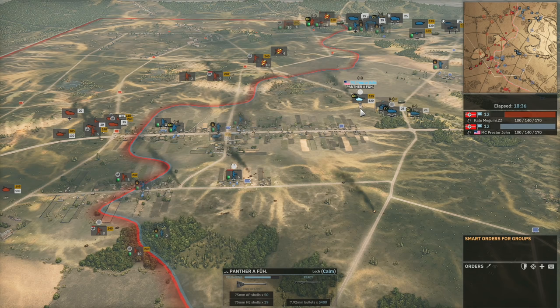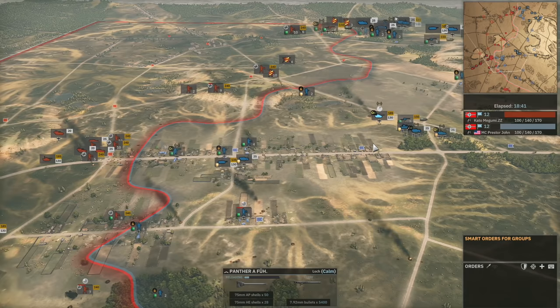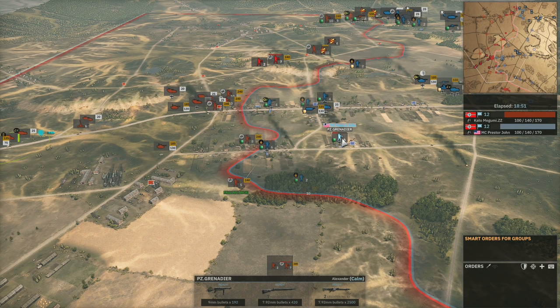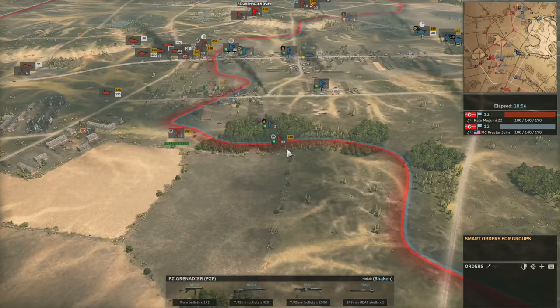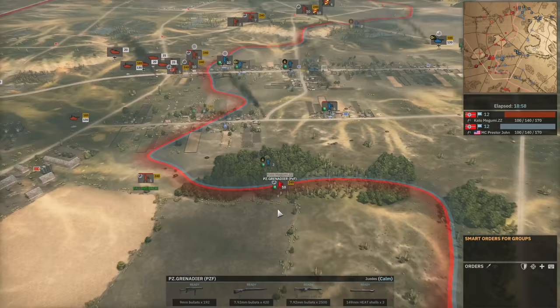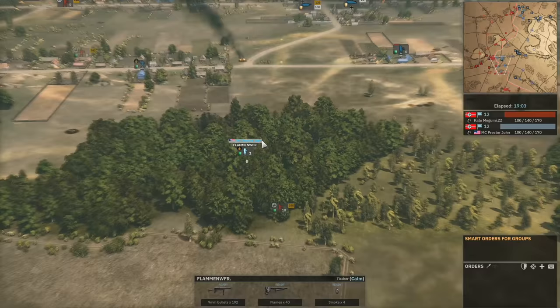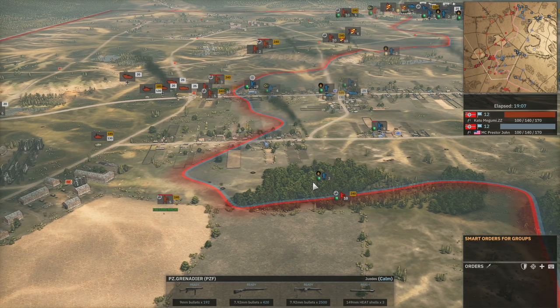Panther Rey comes onto the field once again for Presta John — this is another Führer unit — and it starts hitting those Panzergrens. Unfortunately the Panther Rey is not the best at dealing with infantry at range; they only do one damage per shot and sometimes none at all if they slightly miss. There's that Panzergren — you could say they were playing with fire being that close to the Flammenwerfer.